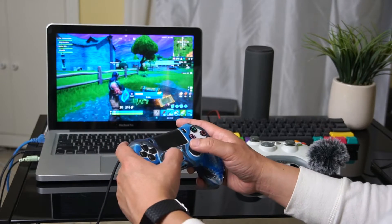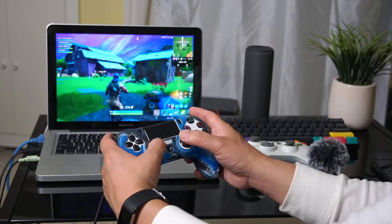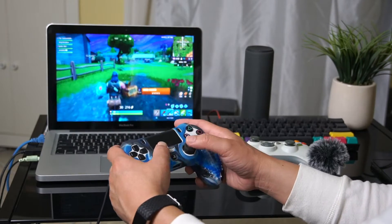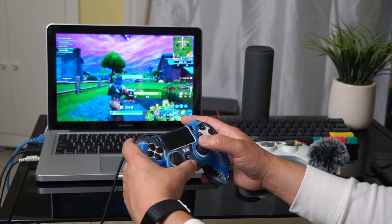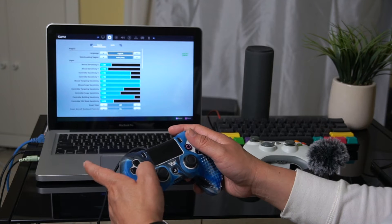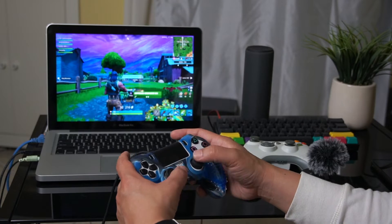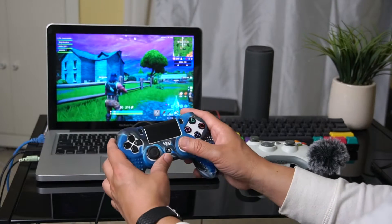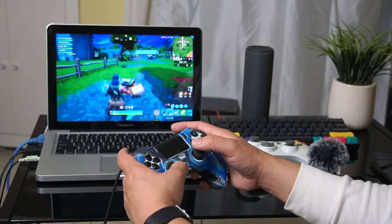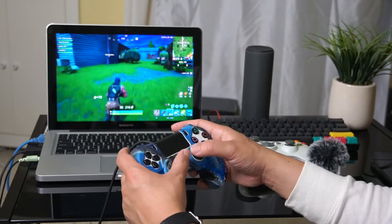One thing I did notice is that sometimes when I'm pressing the controller it will spin on its own — I don't know if it's a glitch. If I set my sensitivity too high on the X and Y axes — I have it at 0.78 — I noticed setting it a bit higher lets me move faster, but sometimes it wouldn't register and would spin a little more than I'd like.